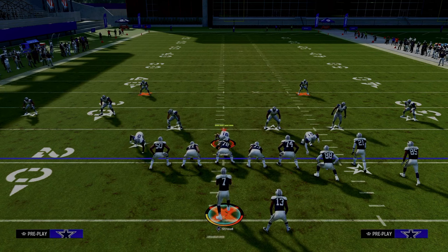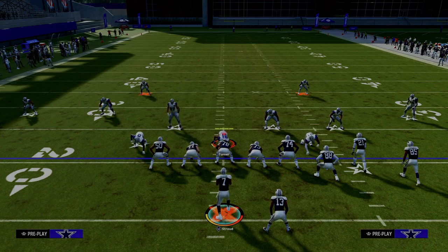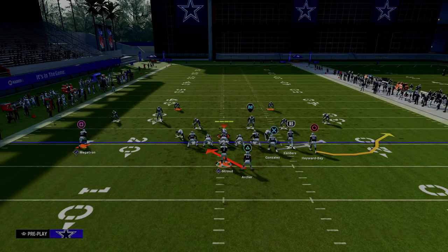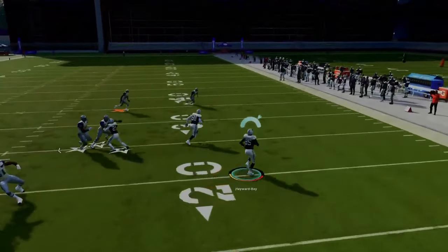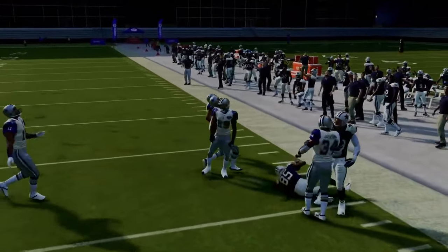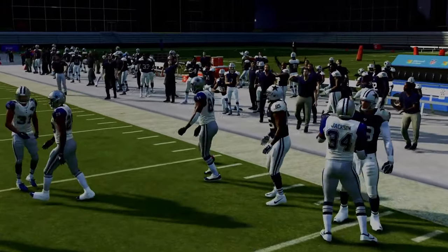So if the ball is on the right hash mark, you want to run your bunch to the left side of the field, or flip everything I'm saying. If the ball's in the middle of the field, you want to run the RPO read bubble. The RPO alert screen is really effective — basically you're just looking out to the right, and if you feel like you can throw that RPO, you just hit circle and pass lead outside. That's all you do.